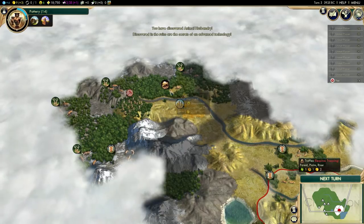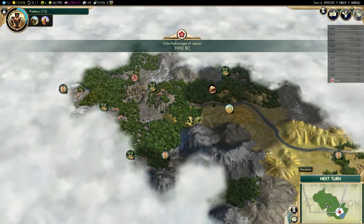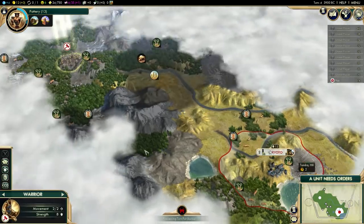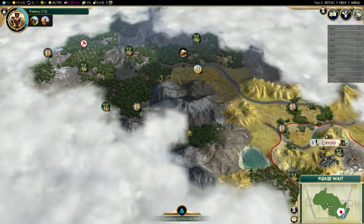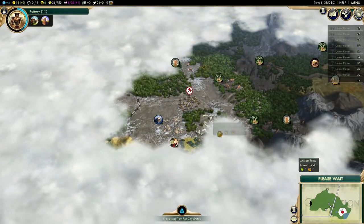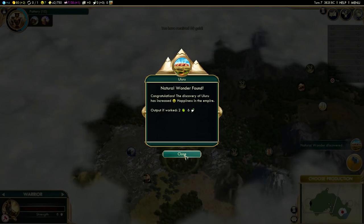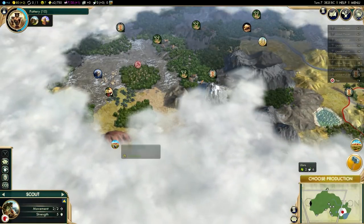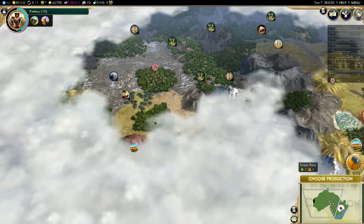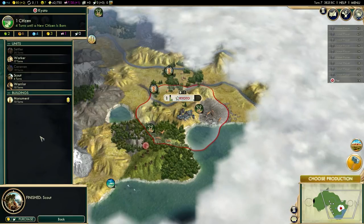This is going to be an awesome location for a city - river, mountain, and two luxuries nearby. This is definitely going to be my second city. I see a city state and wine, so three different luxuries so far. I grabbed a ruin and got 60 gold. Then I found a natural wonder - Uluru! That provides two food and six faith, which means I could pretty much guarantee getting a religion if I settle my second city nearby. I'll be going for tradition opener, which means I don't need a monument.